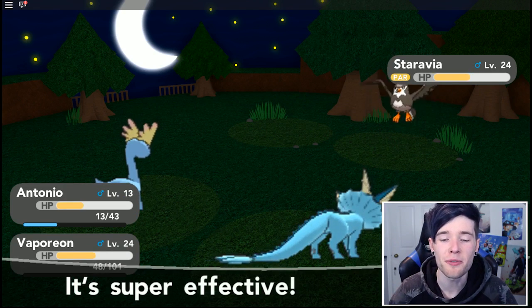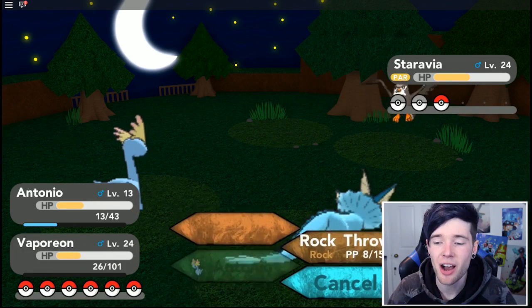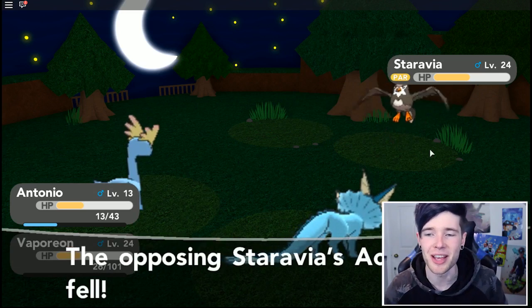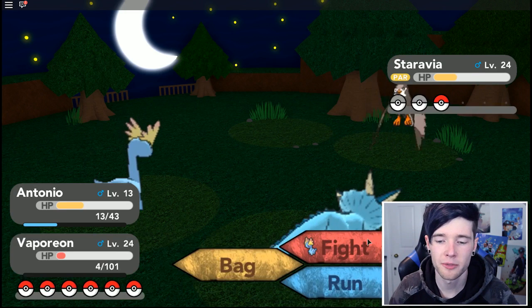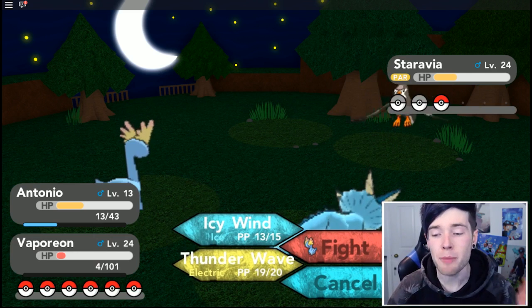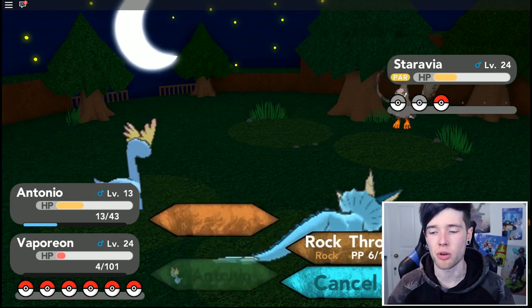It's super effective as well - this is good. They're still just targeting the Vaporeon, which is perfect. I was scared at first, but I'm glad we didn't challenge our rival to a battle because we would have lost so badly. His Vaporeon is so close to dying - I'm going to use Rock Throw again.